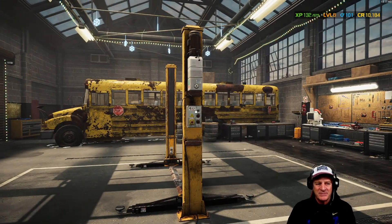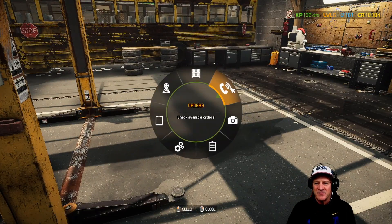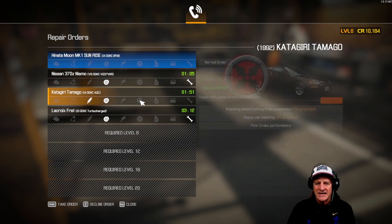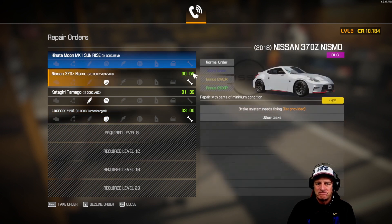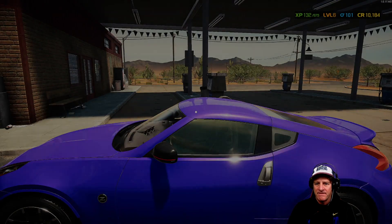Let's jump in and do an order to make some money. I want to do the Hinata Moon story job, but our junkyard trip took some time. So instead, let's take this Nissan 370Z — knocking sound from the suspension, sloppy steering, poor brake performance. Actually, let's do this one and take that order in.